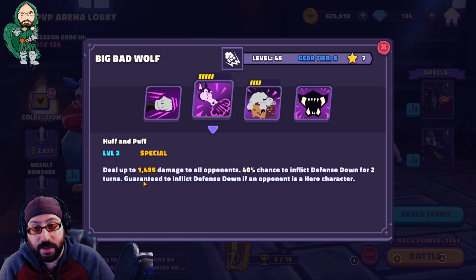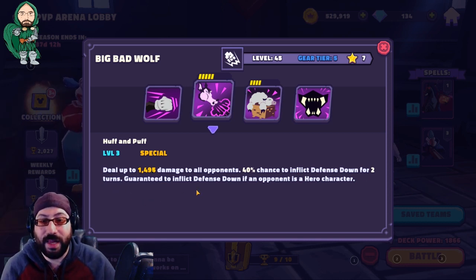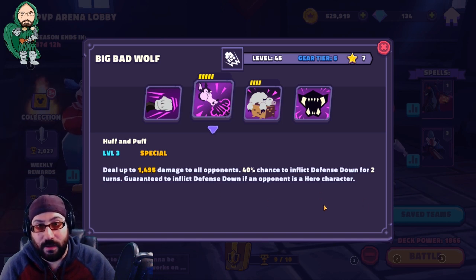His special, which is ready on turn 1, deals a big chunk of damage to everyone — 40% chance to inflict defense down for two turns. Unless one of them is a hero, or all of them — they all get defense down if they're heroes. Guaranteed. Just happens. Absolutely amazing.